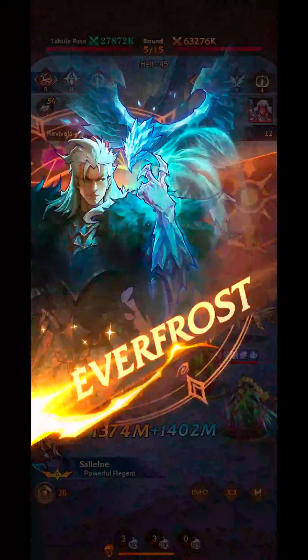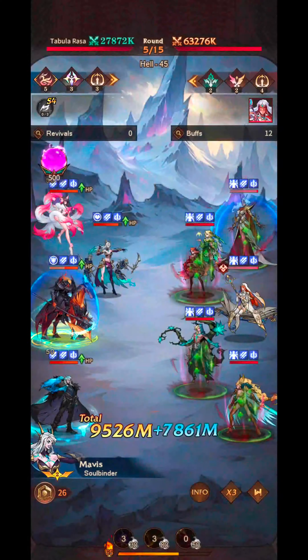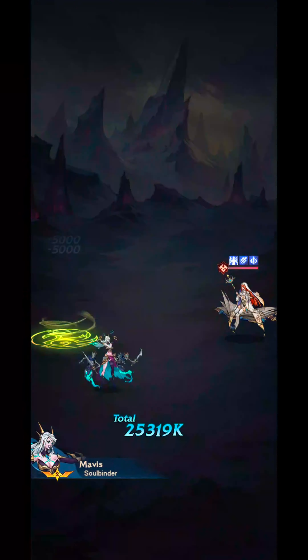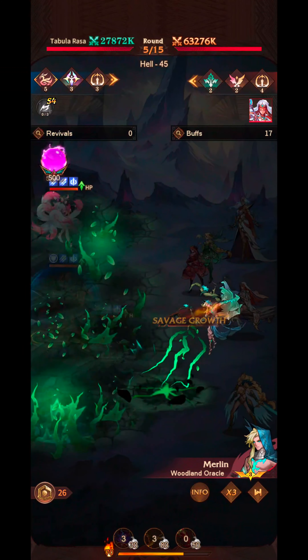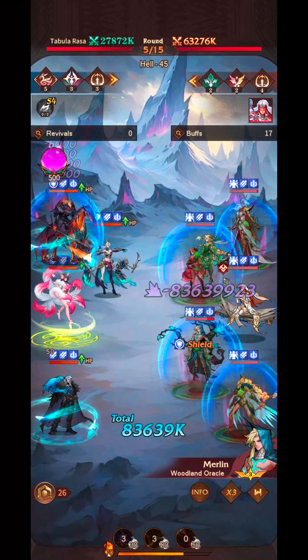If you have a look at Sal's damage now, it's gone up to 9,000 million — quite a bit more than the 100 million we were doing at the start. The stacking really does help, especially with the copying of boosts. Our relic energy is up to 500 now, which means we get those permanent stacks.